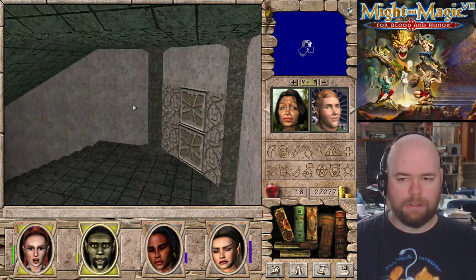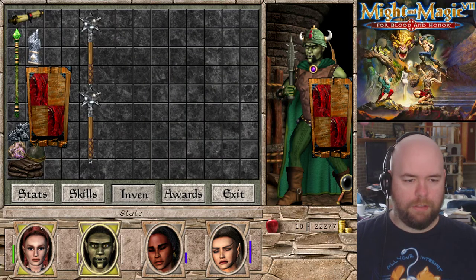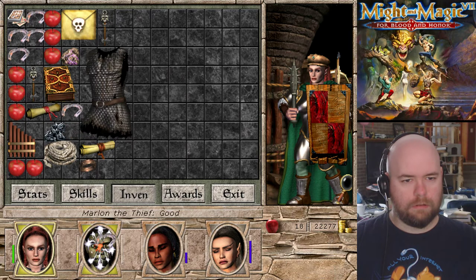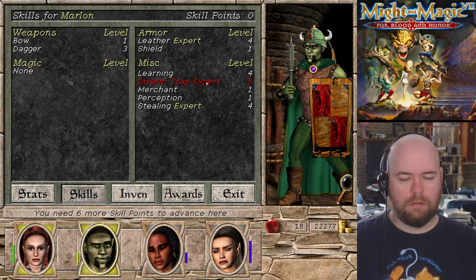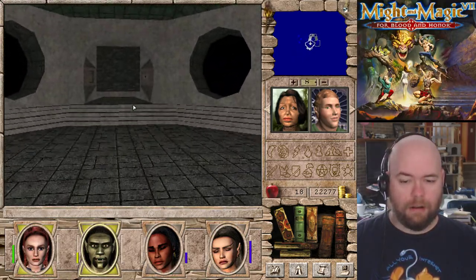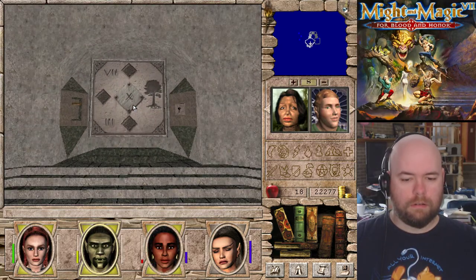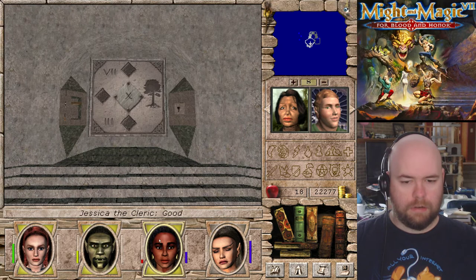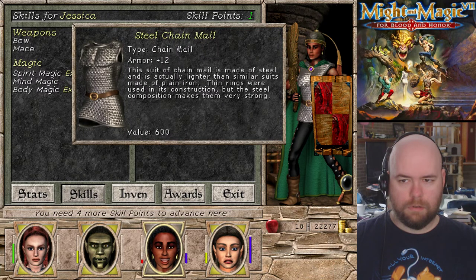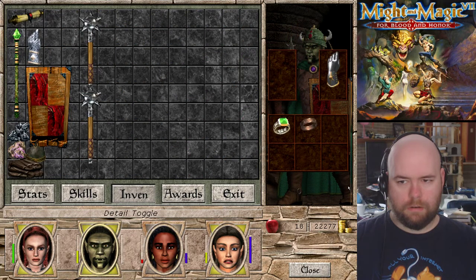I really need better disarm trap. Maybe I should just spend some skill points on disarm trap. Yeah, I'm gonna do that, because this is getting ridiculous. I'll find out if five is good enough - I don't think it is. We're at negative two. Do you have broken stuff? It's fixed. Anything else broken? No? Okay, good.